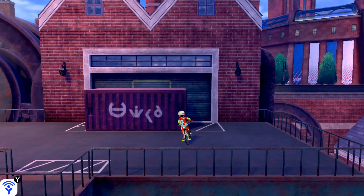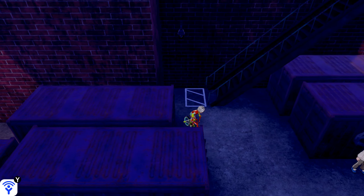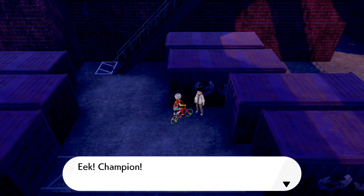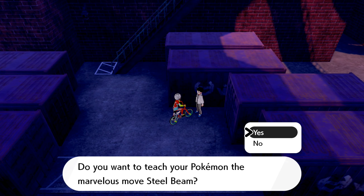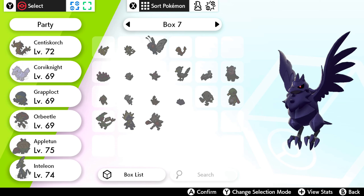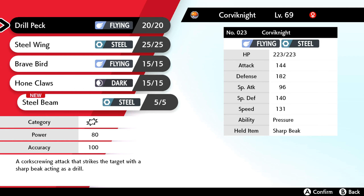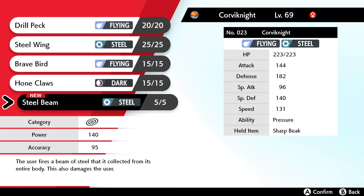If you descended the side streets of Motostoke during the game, you would have found a young man who says come back when you're champion. When you swan on back, this fellow will teach the strongest steel move to any of your steel Pokemon: Steel Beam. It is a special move so it's not going to be very useful for your physical hitters.